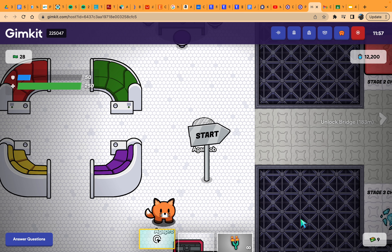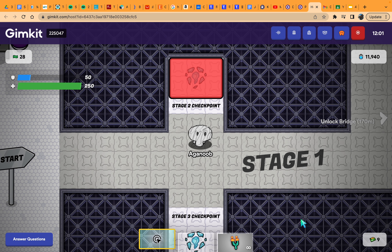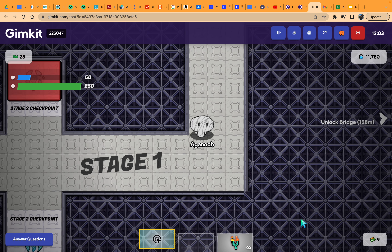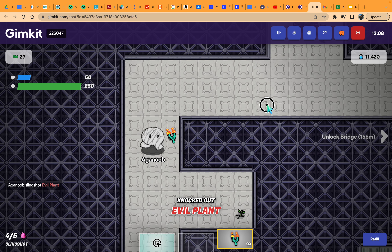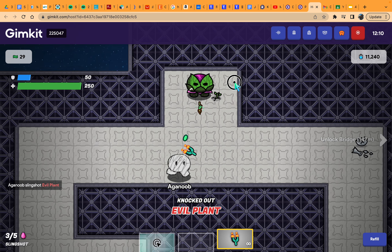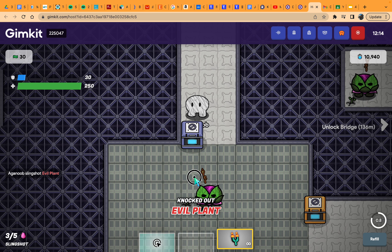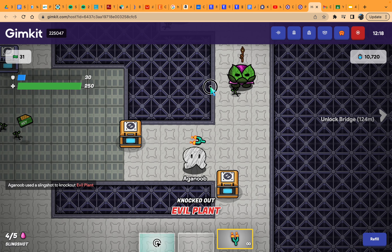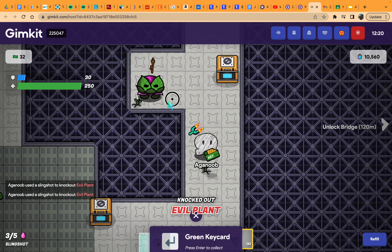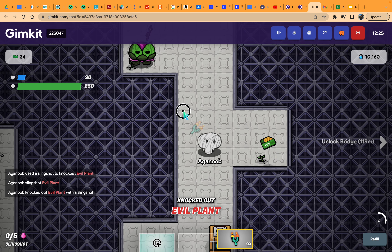We got to the bridge. We're buying the stage two trackpoint. Oh I need to buy — oh my god, that's such a hassle. I'm only just walking to stage two on foot, I guess it won't take too long. Sorry for not buying the bridge guys, I should have. I'm so stupid.